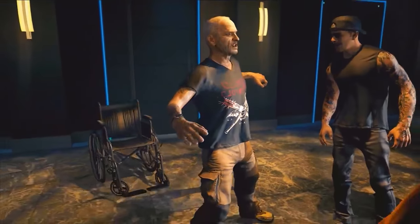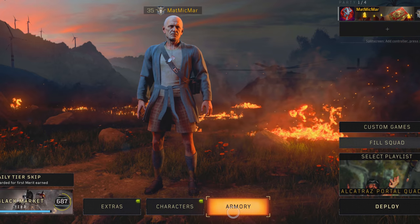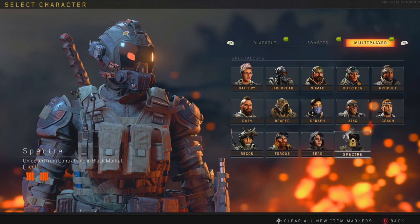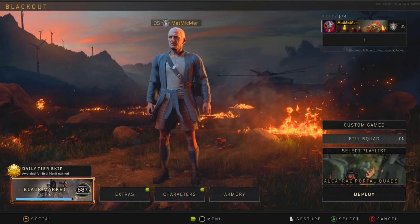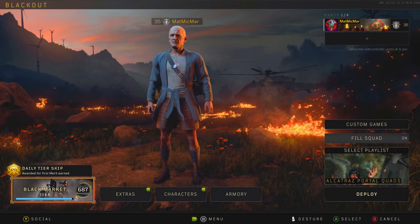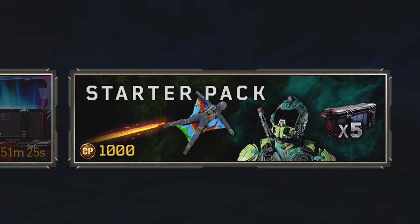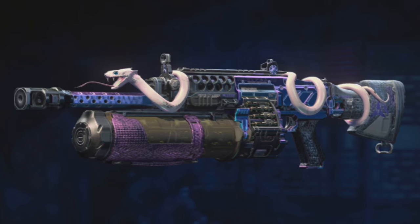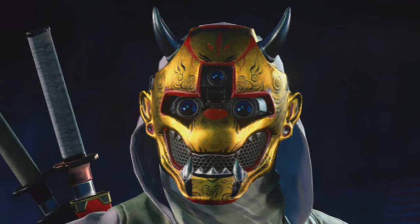I'm ready to roll baby! I'm so happy - I've been playing so much Blackout and having a new Blackout character feels so nice. That looks more like Firebreak than Specter. I'll just go to the Black Market. I love the hot pursuit operations so much. I've had so much fun on this game over the past few months and this is by far the most excited I've been for an update. There's Misty finally! They have a new starter pack. That mask is so sick!